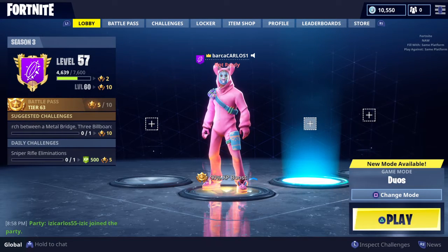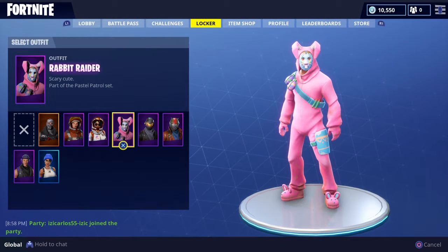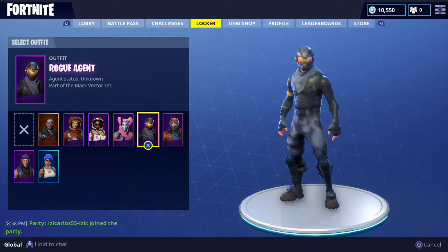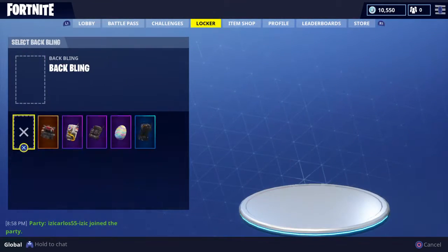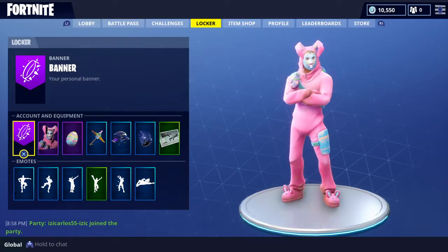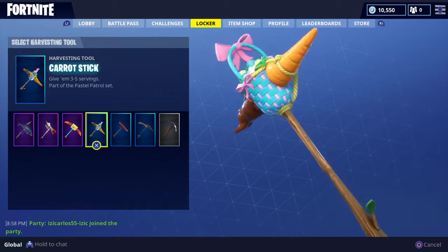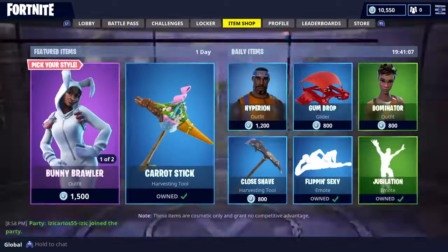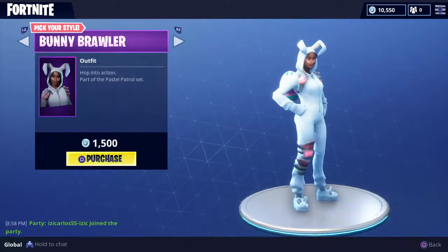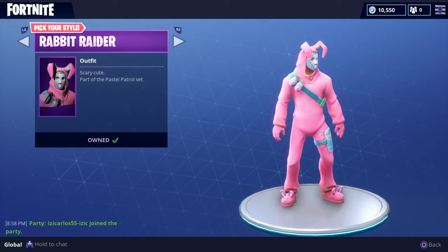What's up you guys, so today we're gonna be showing you guys the new Easter skin we have — the Rabbit Raider. As you can see right here, it comes with this egg backpack right here. It also comes — well, you gotta buy this — this is the Easter pickaxe, or the carrot stick harvester. This is also the other one, the Bunny Brawler, but I didn't get it. I like this one way better.